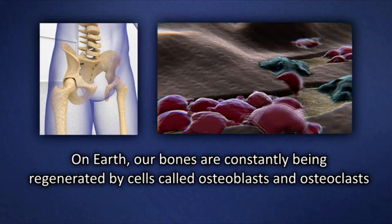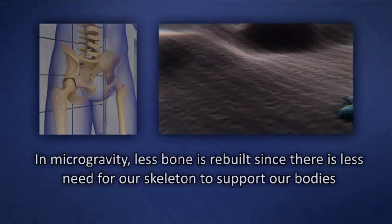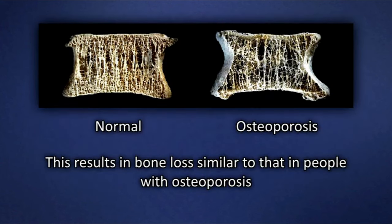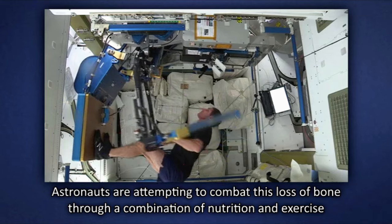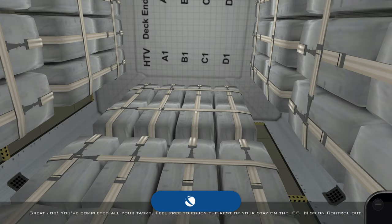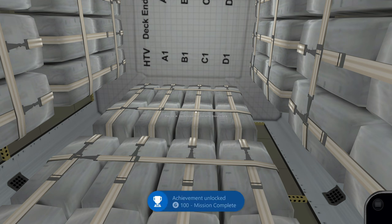In microgravity, less bone is rebuilt since there is less need for our skeleton to support our bodies, resulting in bone loss similar to osteoporosis. Astronauts combat this through a combination of nutrition and exercise. That unlocks the Apple a Day award. Since that was our last objective, we also unlock a 100-point achievement for completing all of the missions.